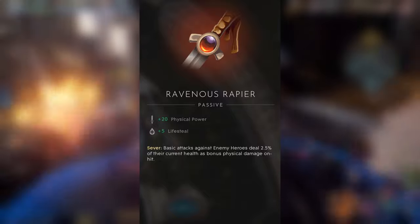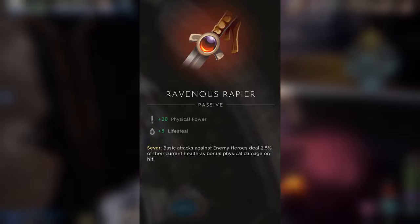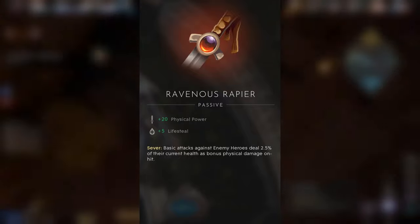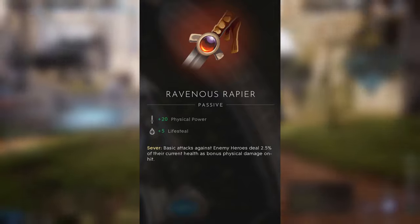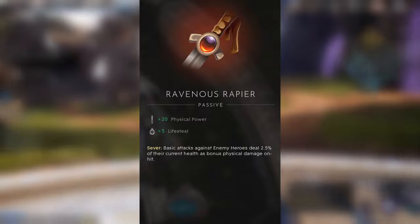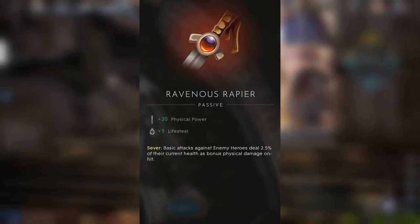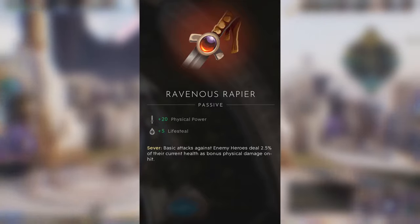There are going to be some players who try to attack you with their basic attack — poking you with damage early on. Some of them probably have items, like this one, that give them lifesteal so they can heal, and also give them extra damage based on your current health as bonus physical damage per hit. So watch out for those who are trying to poke you with basic attacks, because it can add up to be very, very high damage and you might die very quickly without noticing. Pay attention to the way people play — if they're trying to poke you with basic attacks, they probably have a build based around that.